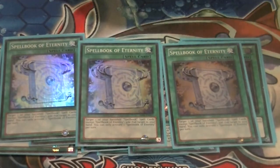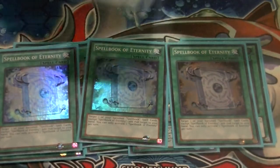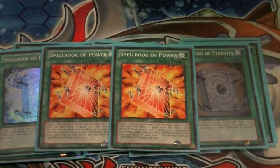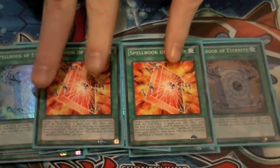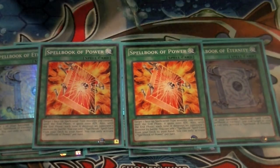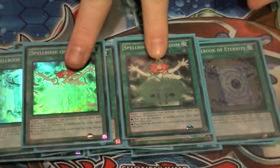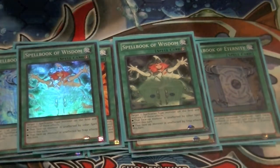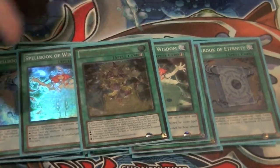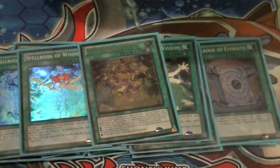Three copies of Eternity — with all the banishing going on, you want to get your spellbooks back to the deck, so that's why three copies. Two copies of Spellbook of Power — it adds search and gives spellcaster monsters a 1000 ATK boost to get over specific cards. Two copies of Wisdom — this protects your bigger monsters from trap or spell card effects depending on what you need. One Spellbook of Fate: banish one to return a set spell or trap; banish two to flip a monster face up or down; banish three to banish a monster on the field. It's a quick-effect and one you want to recycle a lot.